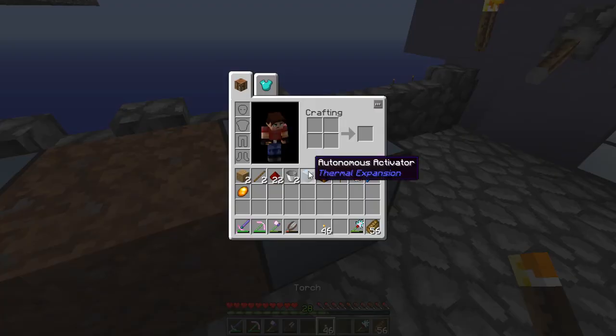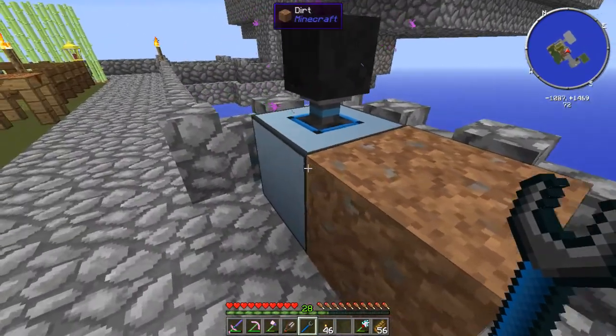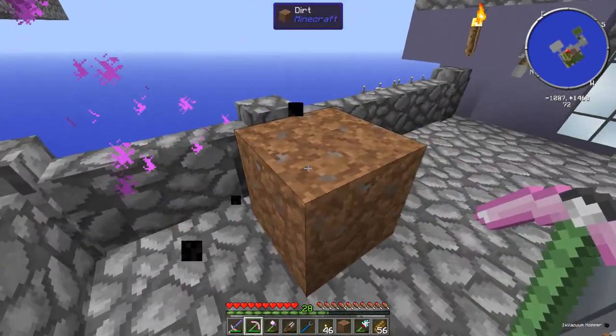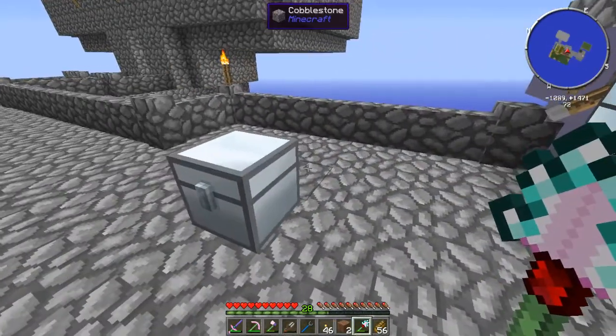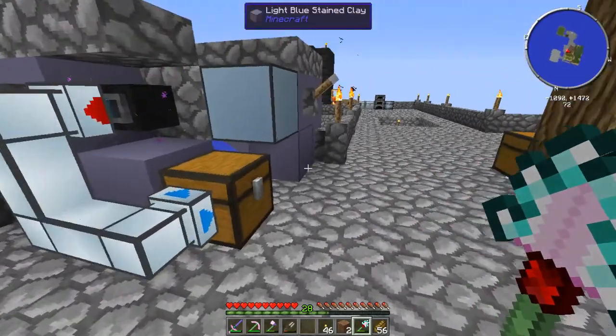I'm going to disassemble this setup because I don't need it anymore. I'm actually going to need the autonomous activators for a few other things, so I'll take that and break this. I've also removed all my sieving automation from here, and that's what I'm going to try to move over here.